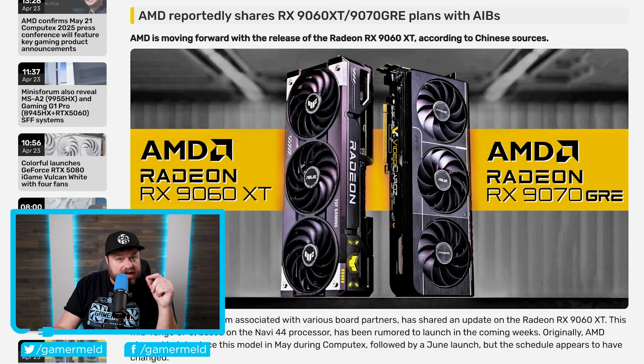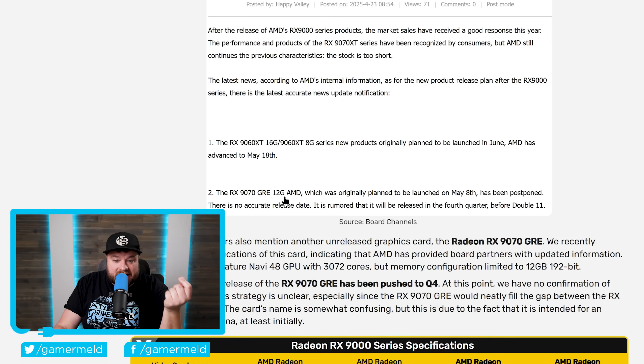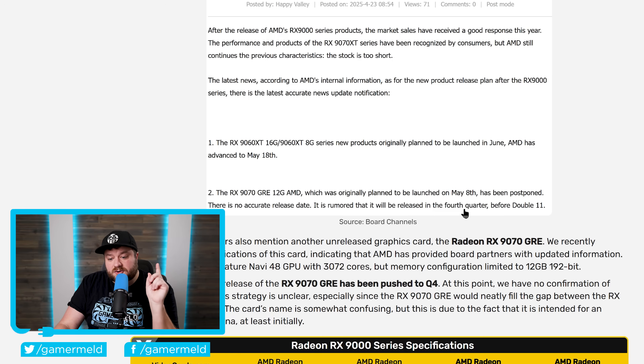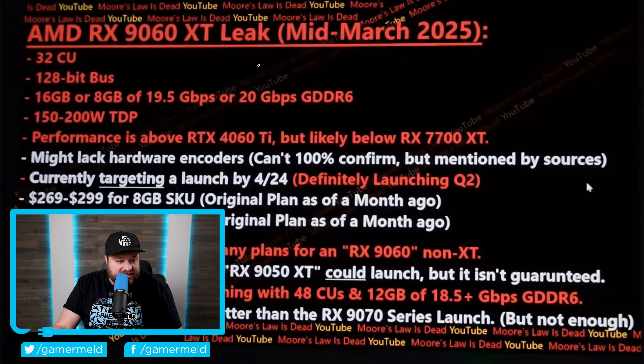While the 5060 Ti is a joke, AMD may actually save us with their next GPU. According to the most recent rumors from the Board Channel's forum — a forum associated with various board partners — we're either looking at a release of the 9060 XT around mid-May, or the announcement around mid-May with the actual release in June. The 9070 GRE, which was originally planned to launch on May 8th, has been postponed and could release as late as Q4. But AMD may still save us with the 9060 XT, as rumors claim it would get performance above the RTX 4060 Ti, which is fairly close to the 5060 Ti.